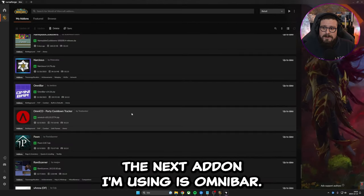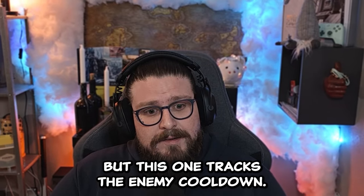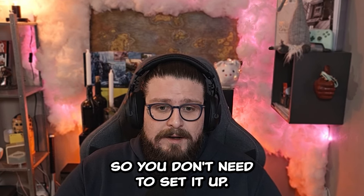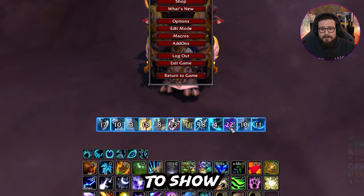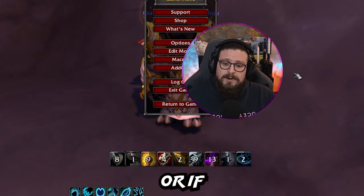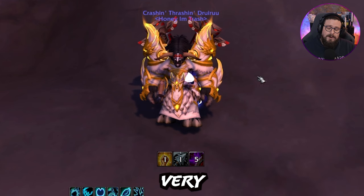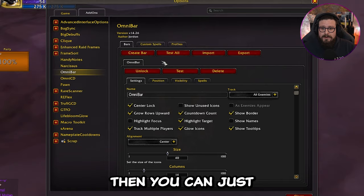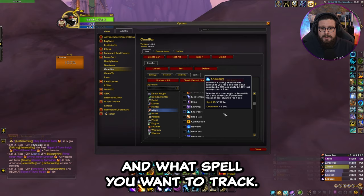The next add-on I'm using is OmniBar — pretty much the same as OmniCD but it tracks the enemy cooldowns instead. I'll share my profile for this add-on in my Discord as well. I have mine set to track interrupts from enemy players — so it shows when they've used any of their interrupt CDs, and you know if you can free cast or if you might be interrupted. If you want more bars, you can create a new bar and choose exactly what class and spell to track.